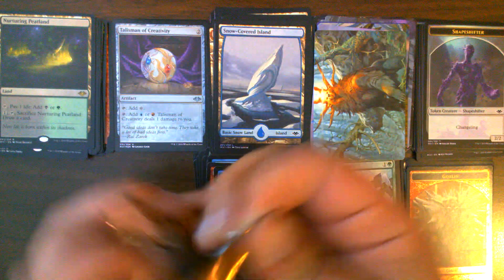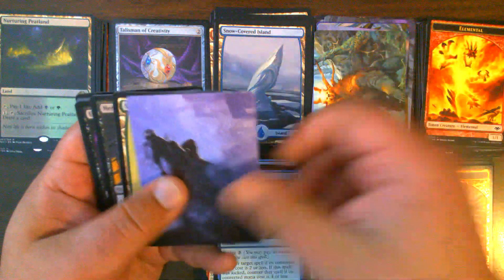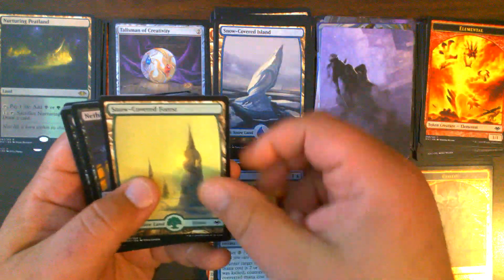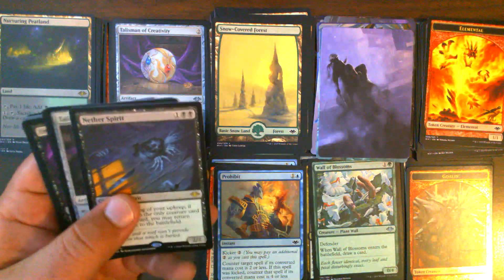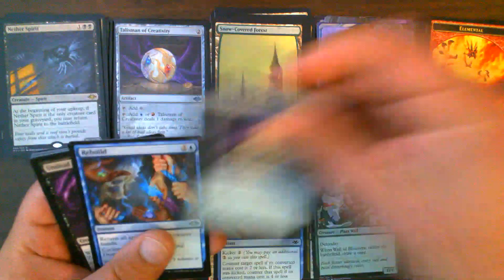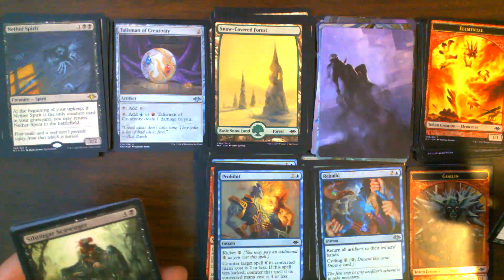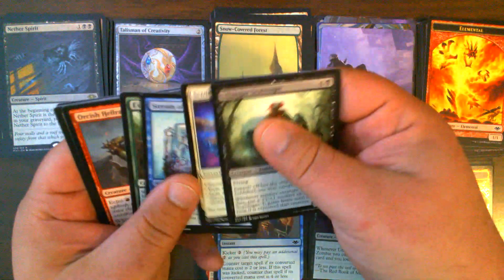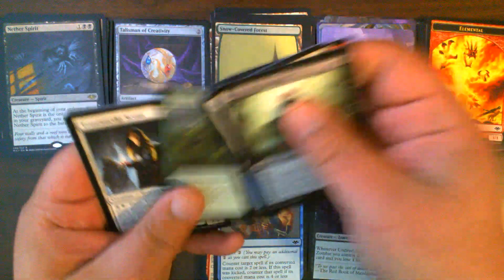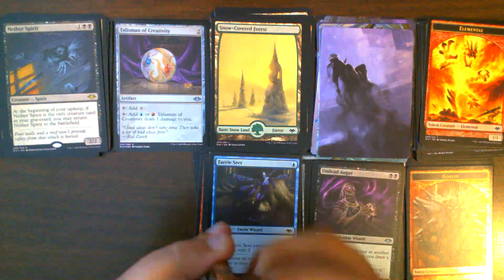Pack 22: Elemental Token, Smoke Shroud for our art card. Snow-Covered Forest. Our second Nether Spirit. Talisman of Curiosity, Rebuild, and Undead Augur — three uncommons. Winding Way, Faerie Seer — very nice.